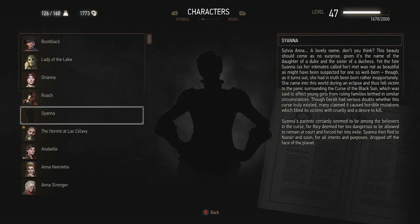Sylvia Anna — a lovely name. This beauty should come as no surprise, given it's the name of the daughter of the Duke and the sister of a Duchess. Oh yeah, this is the one who went insane. Yet the fate of Siana, as her intimates called her, was not as beautiful as might have been expected. She came into this world during an eclipse and thus fell victim to the panic surrounding the curse of the Black Sun, which was said to affect young girls from ruling families born in similar circumstances. Though Geralt had serious doubts whether this curse truly existed, many claimed it caused horrible mutations which filled its victim with cruelty and desire to kill. Siana's parents deemed her too dangerous to remain at court and forced her into exile. She then fled to Nazair and soon after dropped off the face of the planet. If you keep saying something about somebody and treat them like a monster, they're going to turn into one.